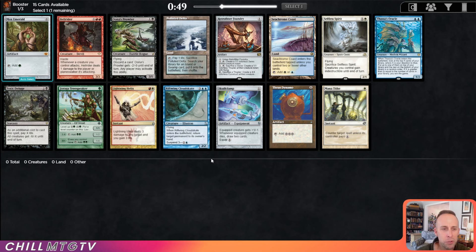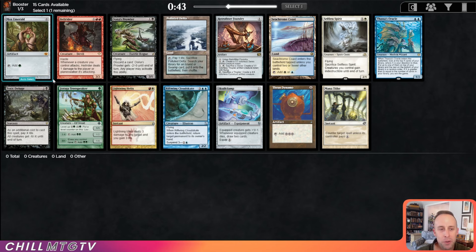We are going to jump in here — pick one, pack one. What would you take out of this pack? I think it's going to be the Mox Emerald. Known as the weakest Mox just because usually green doesn't need additional ramp, we're still going to snap it up.